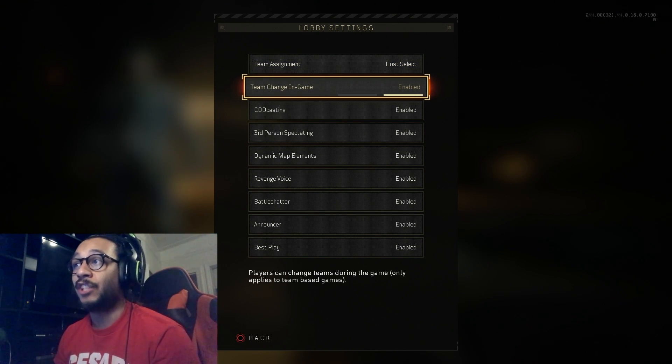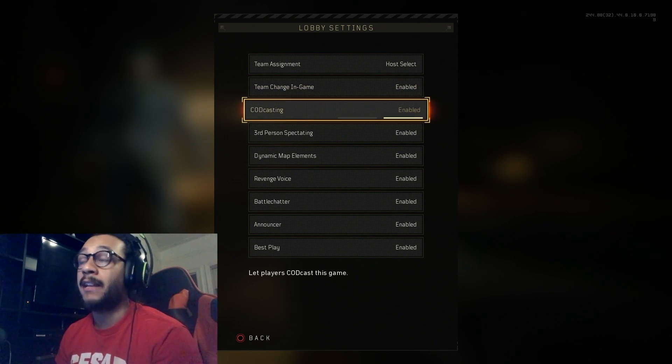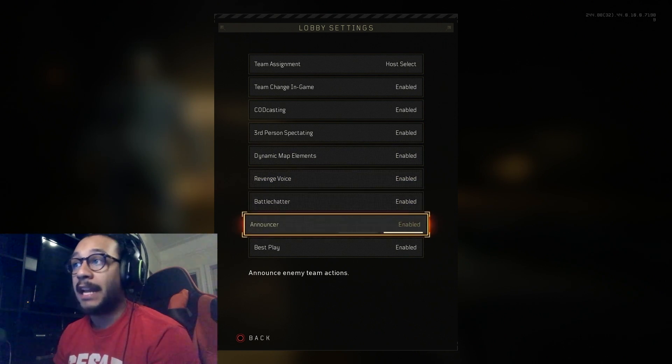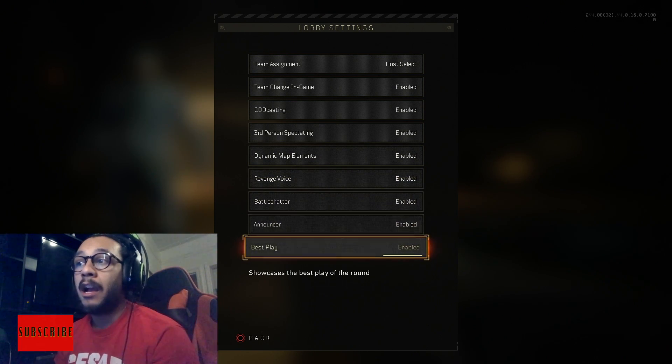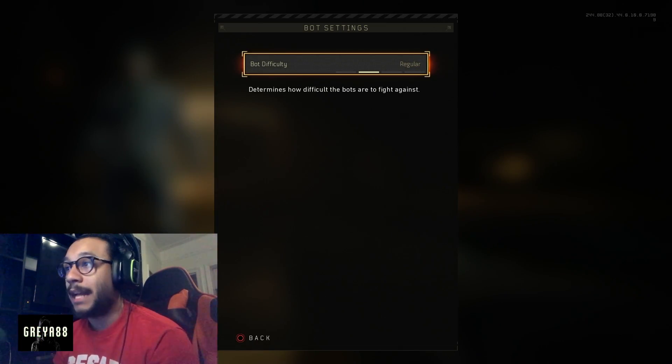Lobby settings is where you go if you want to set team assignment, whether teams can change in-game, whether players can change their team in-game, whether to allow CODcasting, third-person spectating, dynamic map elements, battle chatter, announcers, and best play at the end of the game — all found in the Lobby settings section.